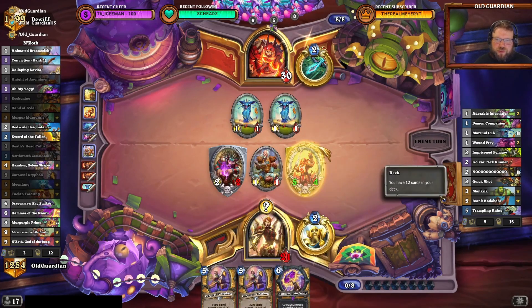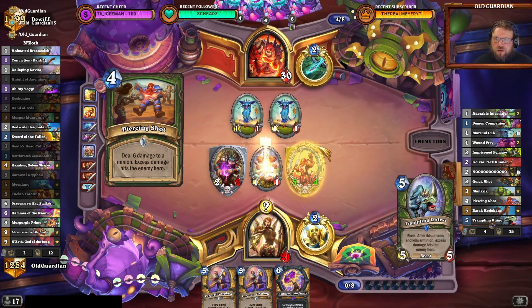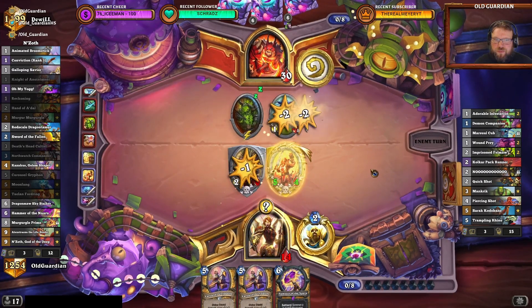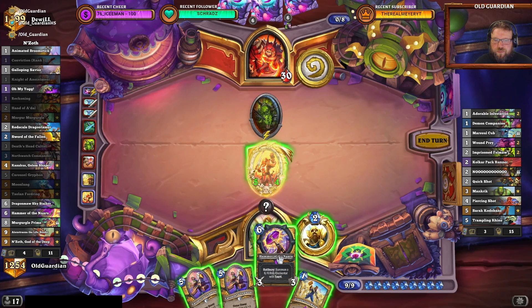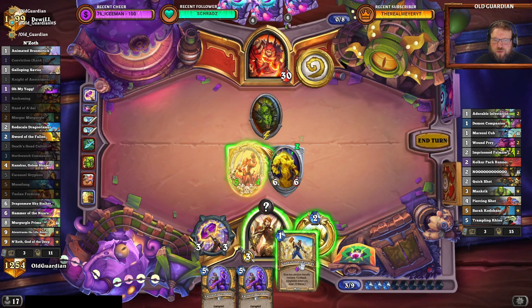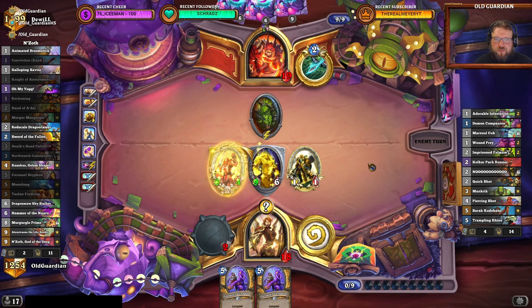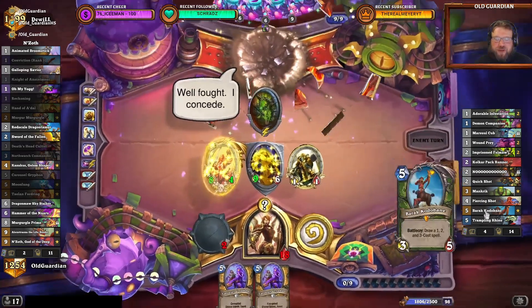Tailan with Hand of A'dal, then Hammer of the Naaru, Carousel Gryphon, N'Zoth. Well, I might also pick up Alexstrasza from this of course. I think we have run this Hunter who had Mankrik-Barak Kodobane opener — may just be out of resources now. I think that's what this looks like. I can just do a Conviction now with only three minions. That was against Mankrik and Barak — that's the dream.